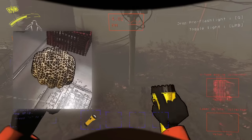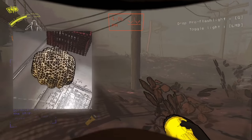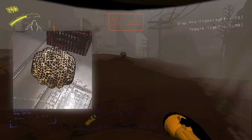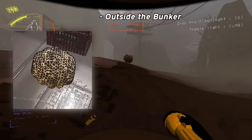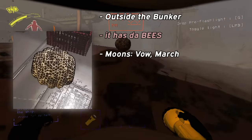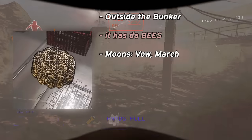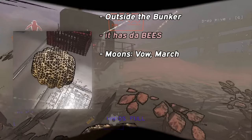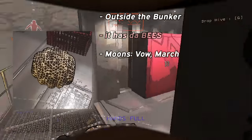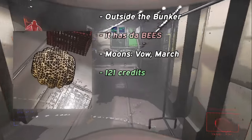I'm sure some of you didn't expect us to get to this point, but we're at the beehive, baby! You hive runners out there will be hyped for this one. The beehive is the only piece of loot, as far as I'm aware, outside of the bunker. It spawns with a horde of circuit bees that will protect it at all costs, and it's most common on Vow and March, though I see it pretty much everywhere except for the snowy moons. Once you learn how to circumvent these pesky zappy creatures, the hive is one of the most valuable items in the game, coming in at a whopping 121 credits.